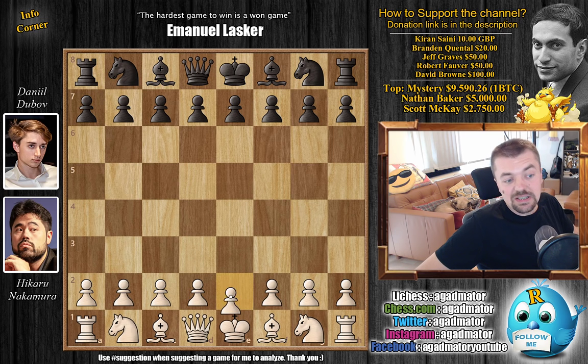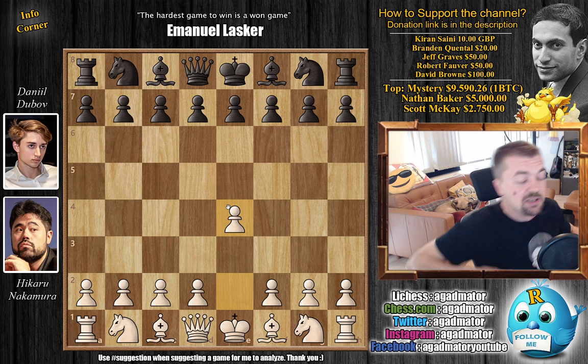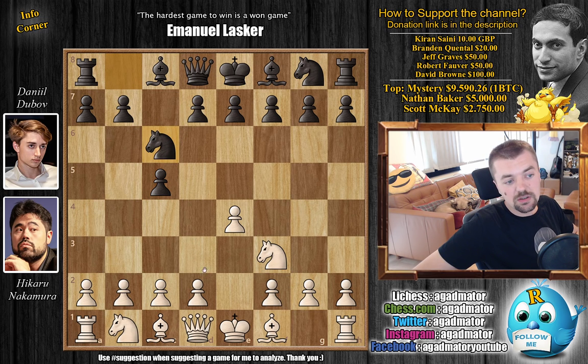Nakamura, with the white pieces, goes for E4. We have C5 by Dubov, going for the Sicilian. Knight to F3, Knight to C6. And now Nakamura doesn't go for the open with D4, but rather C3 — the Alapin variation of the Sicilian.